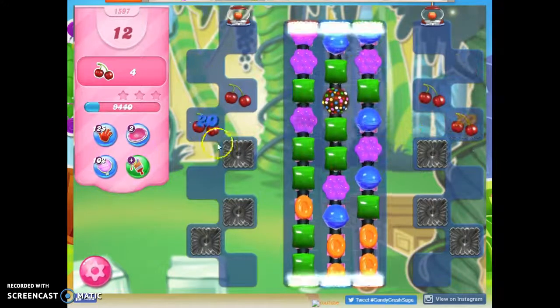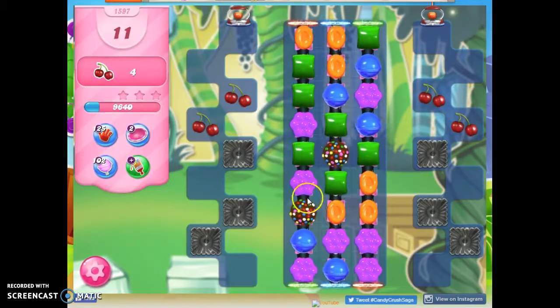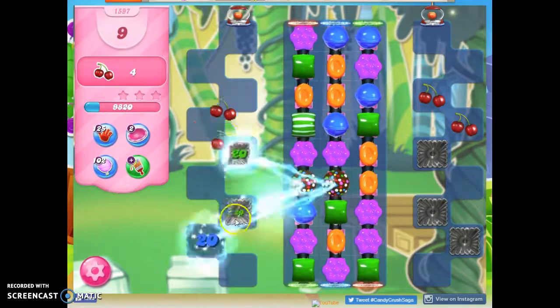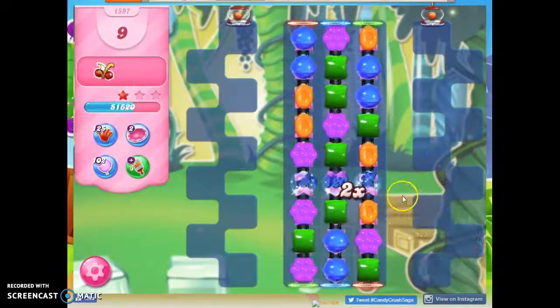I'm going to go ahead and do this too. Let's take a look at this — one more and these two should meet up. And if they meet up, I can now take out everything. There we go. So that's how I beat this level.